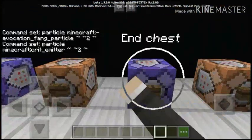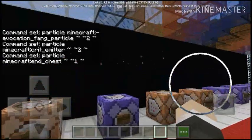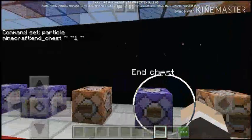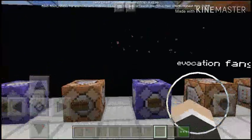Next off is the ender chest — well, end chest. This is the command. So when I press this button, it will appear to be a chest, like an actual ender chest. How cool is that?